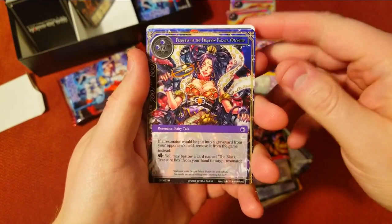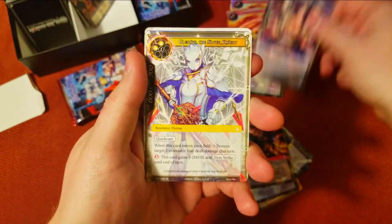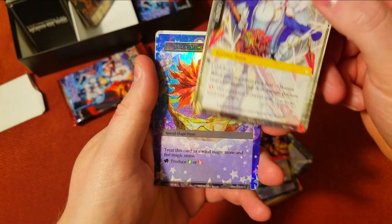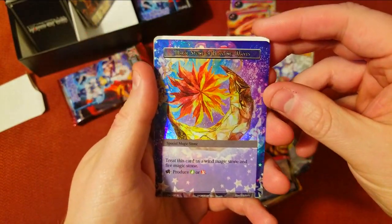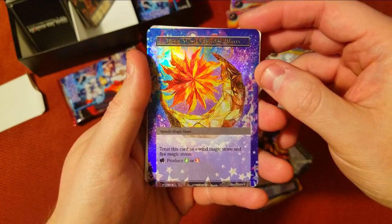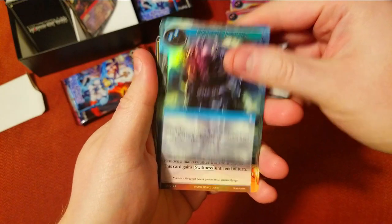Let's crank through these things and see what we can find. There's our rare — we got this one last time — Princess of the Dragon Palace. We got Silver Knight again but it's not a foil. And this is one of those magic stones, and it is a foil, so that's pretty nice — worth at least a dollar I think.